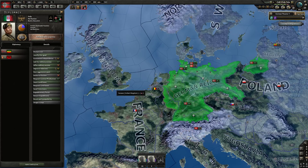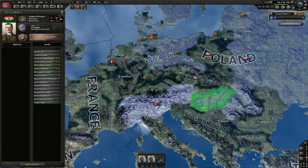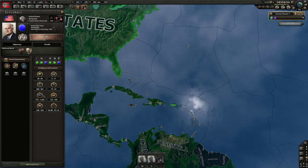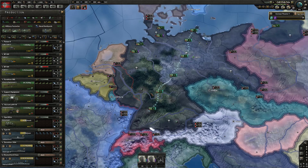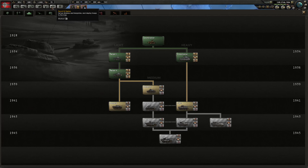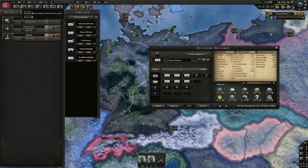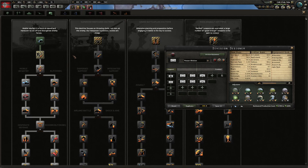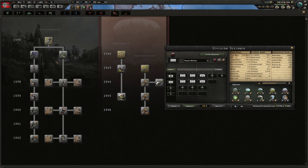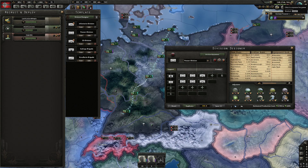I highly recommend the early light tank build for Germany. Before the Treaty with the USSR, you want to have researched light SPGs and light anti-air. This lets you build the light tank division template I recommend. The timing is important — get those researched before the Treaty so you don't waste your 2x50% armor research bonuses on things you could have researched normally.